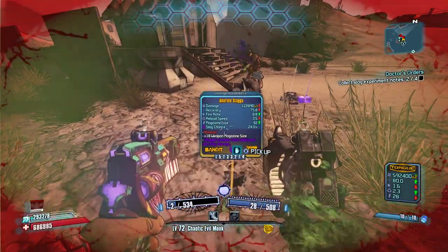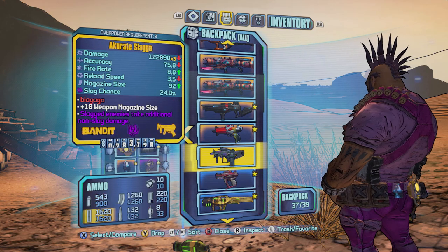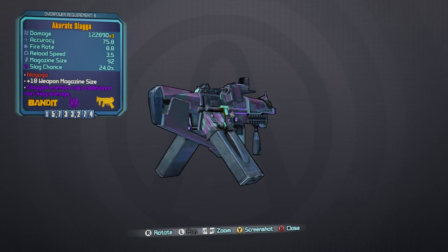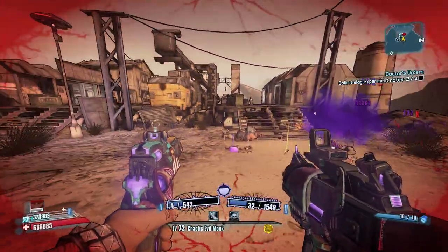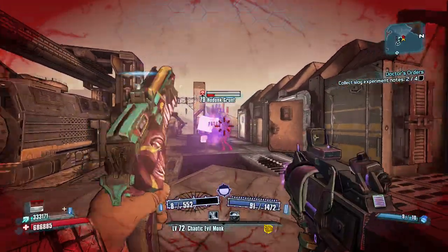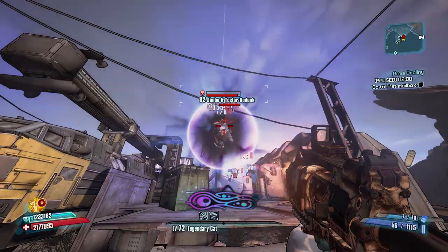That's pretty crazy, I didn't expect to get it that quick. So the Slagga is obviously a slagging weapon — it's a SMG, bandit class item, which means it's going to be very inaccurate. But I actually got the accurate Slagga; the bandits love to spell things wrong. This one is actually the most accurate of the different versions of the Slagga you can get, and it's actually not too inaccurate all things considered. I do consider a lot of other SMGs to be better than this one.